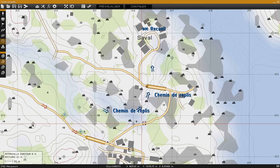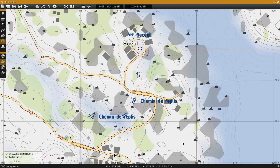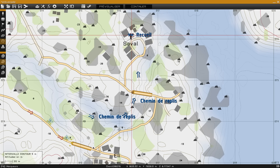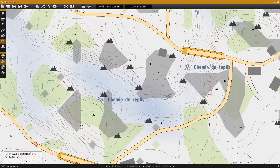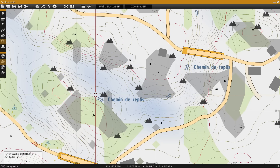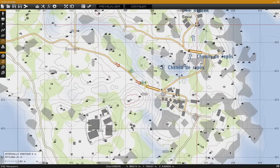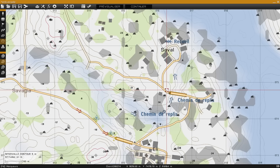Maintenant, ce qui va être important, la deuxième chose, c'est de préparer son chemin de repli, de le connaître, qu'il soit connu par tout le monde, et d'avoir un point de recueil. On peut voir que le chemin de repli sera de l'autre côté du mouvement de terrain, qu'il faudra traverser le cours d'eau, passer sous le pont, aller jusqu'à ce petit bâtiment. C'est hyper important que tout le monde connaisse ce chemin de repli.